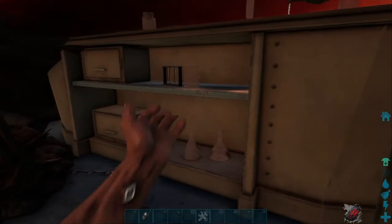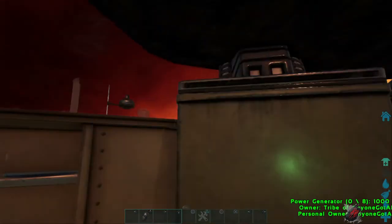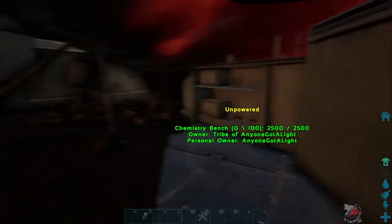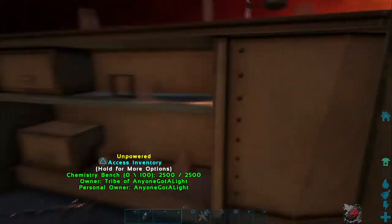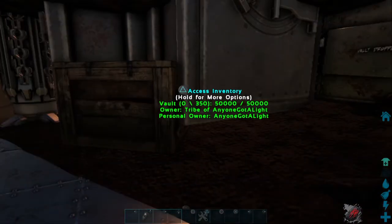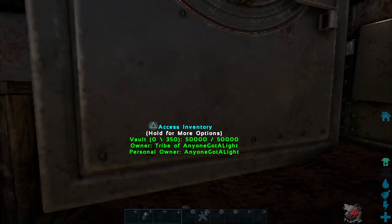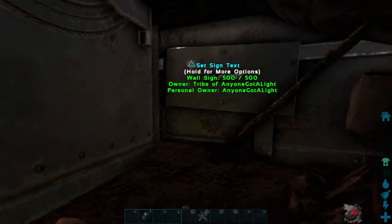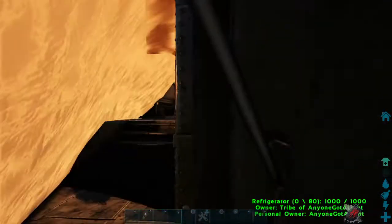Obviously, everything with the power — everything is carefully placed so that they don't interfere with collisions, so that way you can actually open and use all these. I have these for space reasons; there's not much room in this place. If you haven't read the sign already, both of these bolts right here have all dropped. Everything else is placed on foundations.